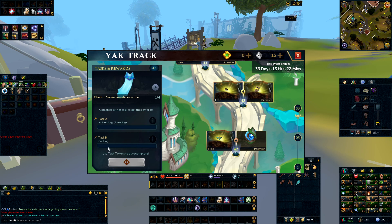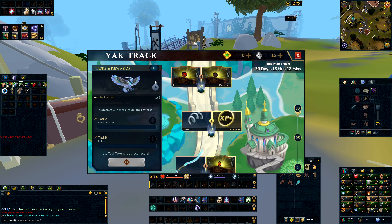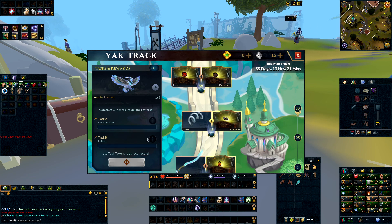Number 43 is Archaeology Screening or Cooking — if you're trying to get more Archaeology XP like me, do the Archaeology one every day of the week, otherwise go for whichever is easier for you. Number 44 gives you the Blade of Sailor and some XP bonuses — go with Thieving, which will be quicker than Divination and Clue Scrolls. Number 45 is Construction or use a Skip Ticket. It's a fairly boring one, not very AFK, and it's going to take ages. If you've saved a Skip Ticket up to this point, this is a decent one to use it on — you can move on quickly and still get the 2% Archaeology XP and 500 Oddments.